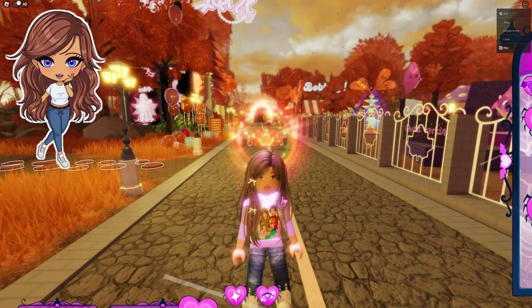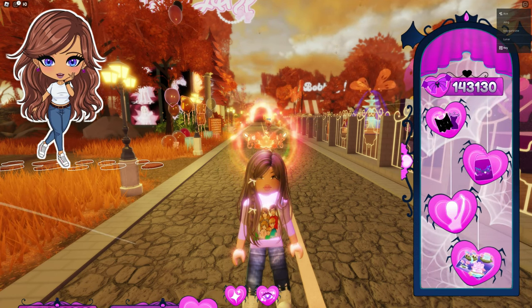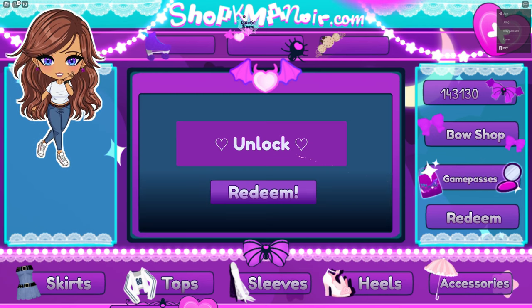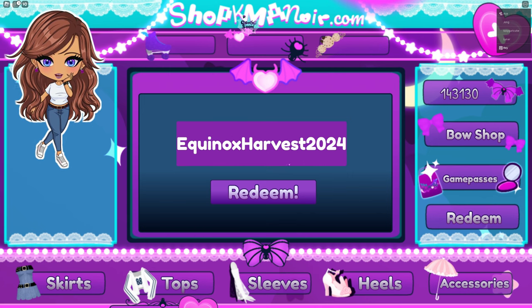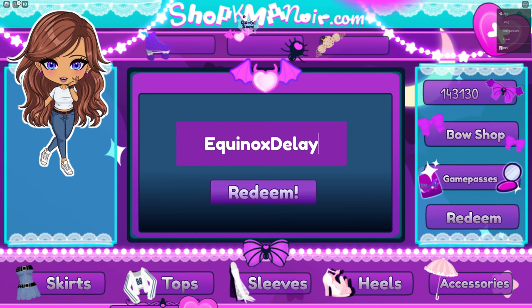I just remembered there are two new codes. To get to the spot to redeem the codes, you need to go to the shop and click on Redeem. The first code is Equinox Harvest 2024, then click Redeem. The next code is Equinox Delay, and then of course click Redeem.